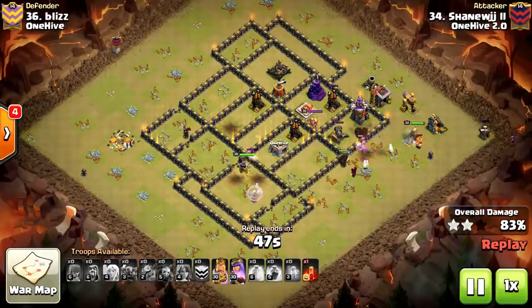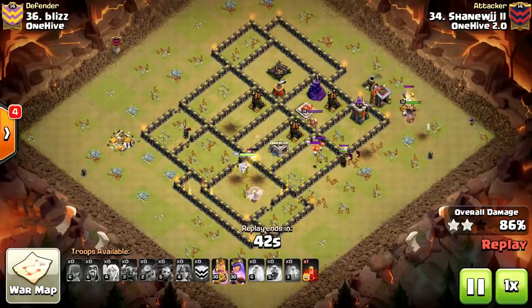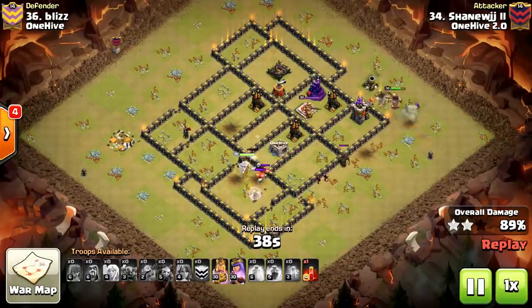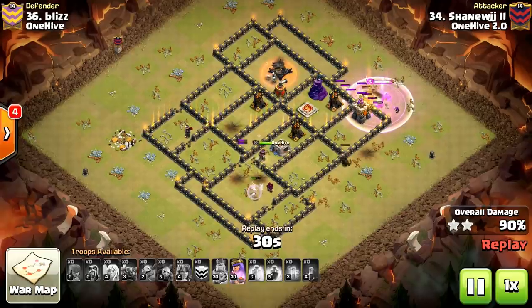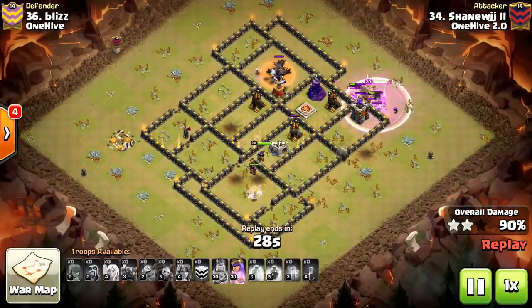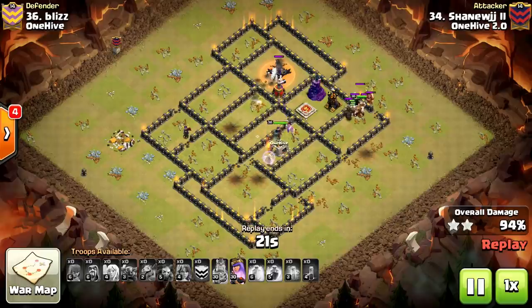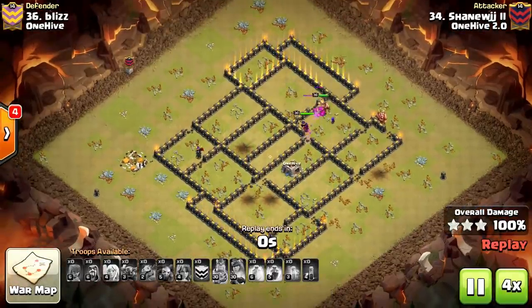As the Queen is pecking on the wall, the Kill Squad is still up doing work. There was a little bit of mistakes made with the funneling, but this base was pretty much wrecked at this point. Very nice attack. I actually tried this once and got it first shot — it's a very fun strategy and it breaks the monotony of Witch Slapping bases. I loved using Valks back in the day when I was at Town Hall 9 myself. Good job, Shane.